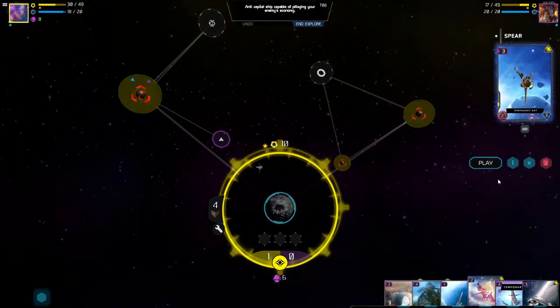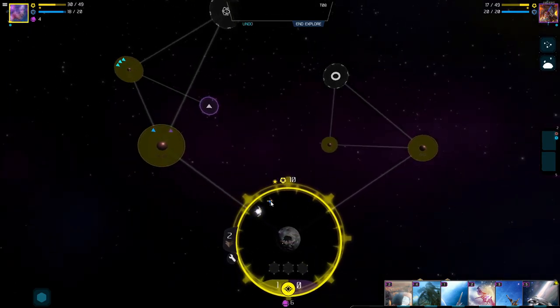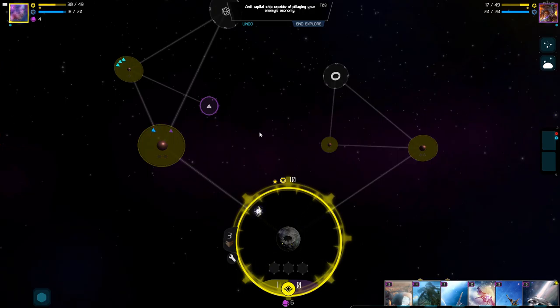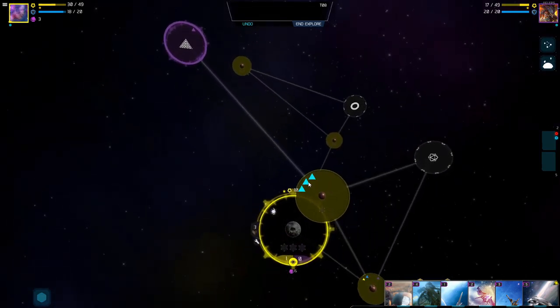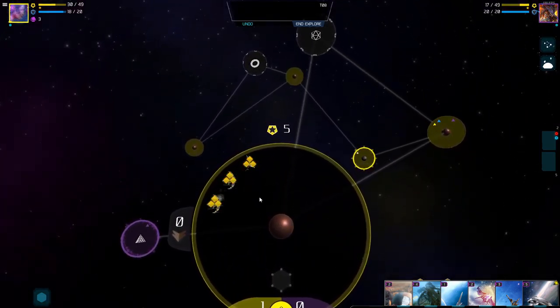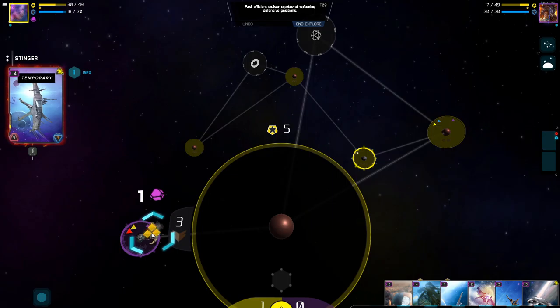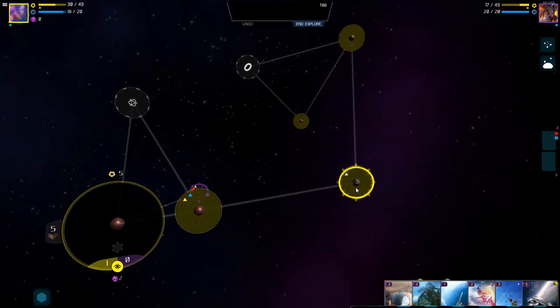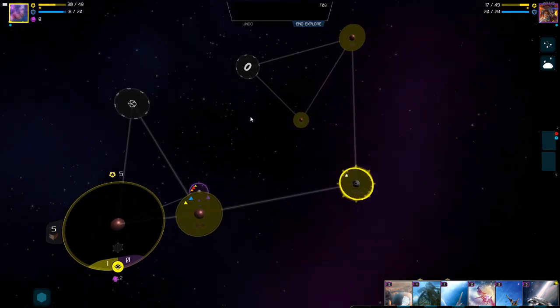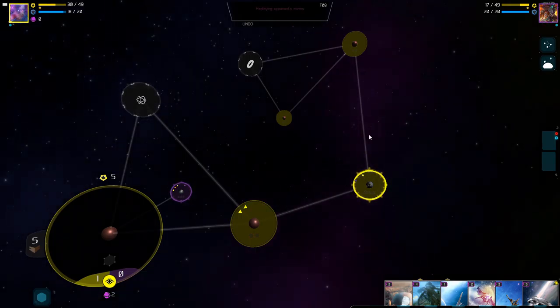I'll build another Stinger right here — that way it'll be ready to fight the Firebird if he comes this way. Then I can send this other ship up here. Hopefully we'll kill the Firebird when it arrives next turn. This turn I want to send everything here over to their home base and just wipe them out. Let's throw everything at them. I don't think we have anything else — end turn time.